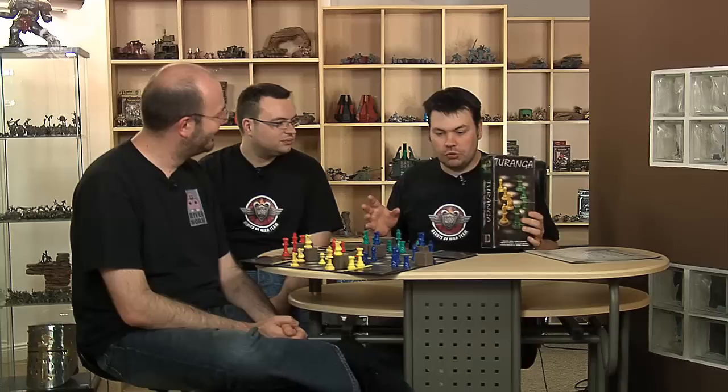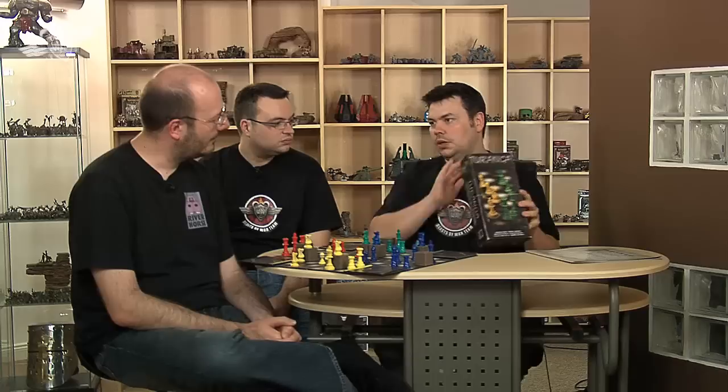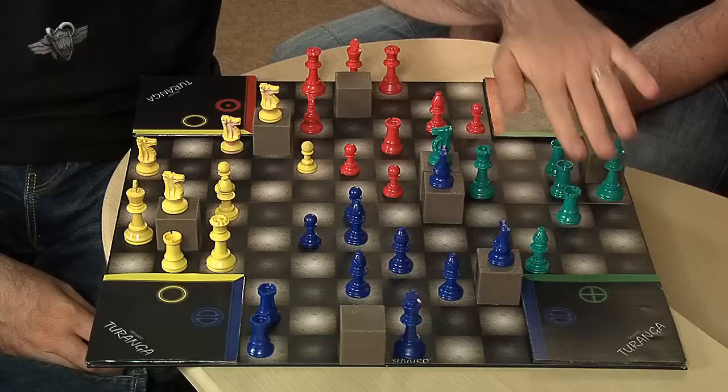So in the box - now if you buy Shuro, you get your red and blue armies, the board, the little plinths or terrain pieces, and the dice. What comes in the Taranga box? In the box, which is half the size of a Shuro box, you get the new armies: the green army and the yellow army.